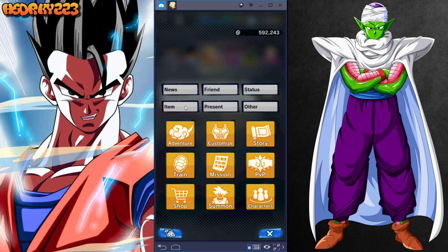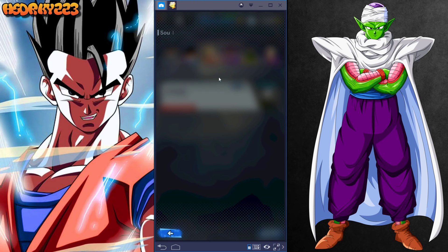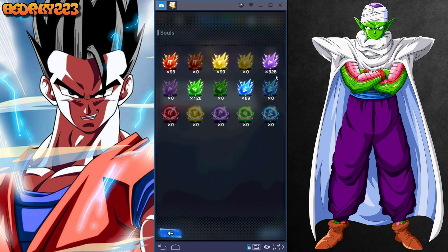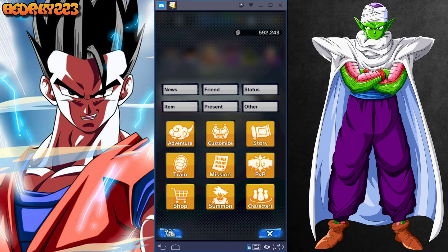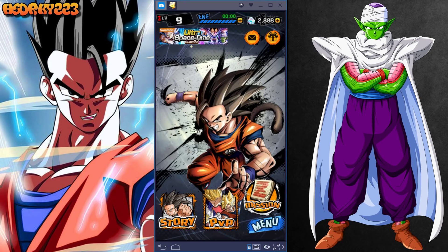Also, since there's a Krillin event going on, look at how many souls I have from it — 328 compared to around 100 for the others. You definitely want to take advantage of that event if you're not already. That's it for this video — check out my other videos, like and subscribe for more, and I'll be back tomorrow with another Dragon Ball Legends episode.